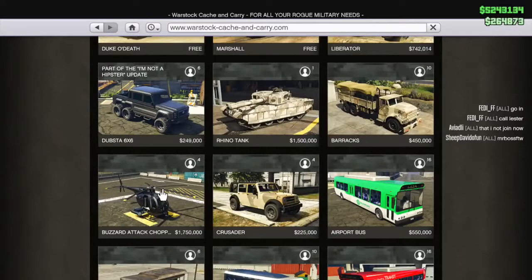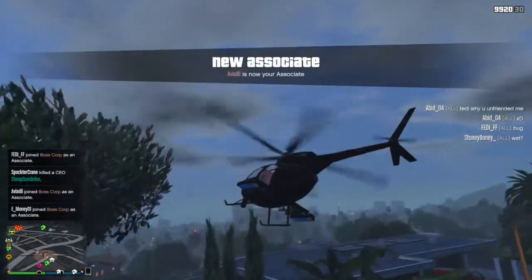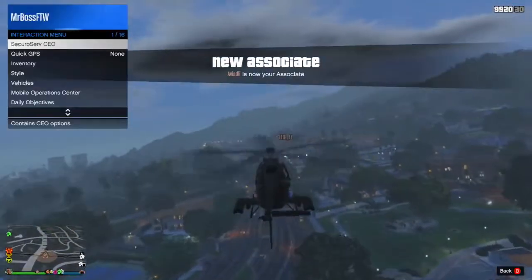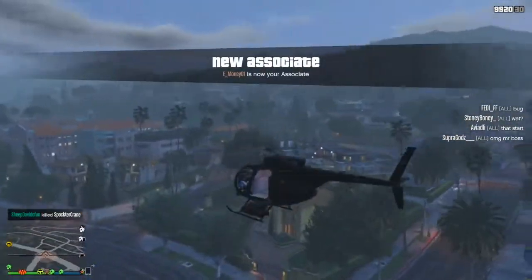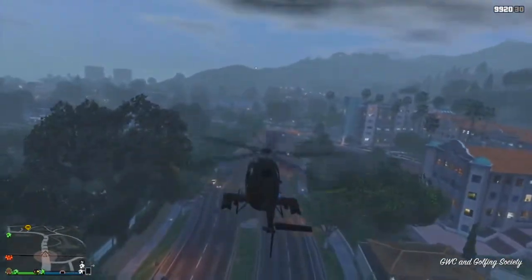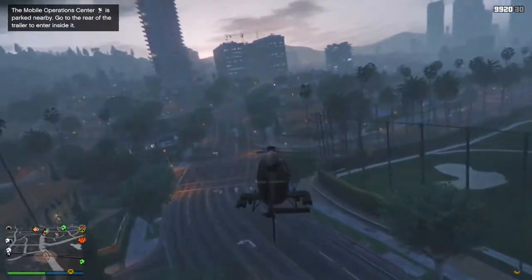Our first vehicle today is the Buzzard Attack Helicopter. The Buzzard is so useful in so many different situations. It's weaponized, it can seat three other friends or crew members. It's very quick — this is probably the go-to helicopter when it comes to speed, carrying capacity, and weaponized ability. The Buzzard is by far the most useful helicopter of all time. I use it in CEO missions, biker stuff, and bunker stuff. And the fact that you can have it spawned instantly via the CEO system is pretty convenient too.